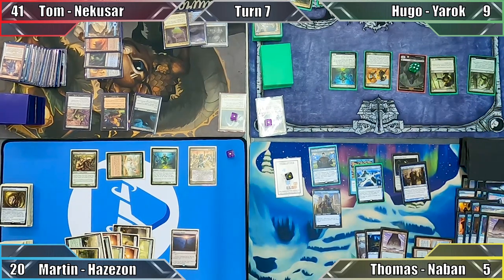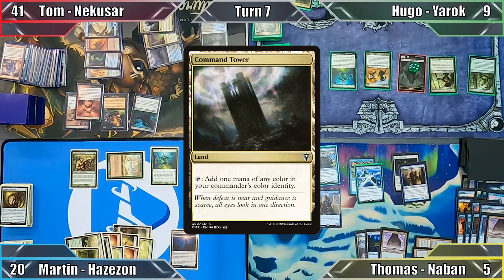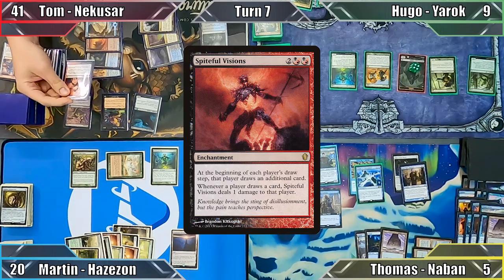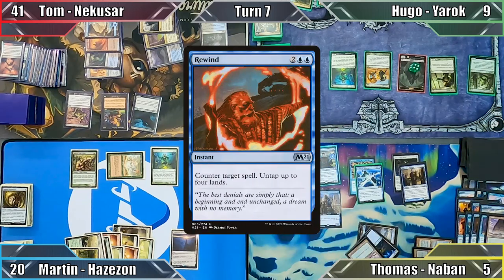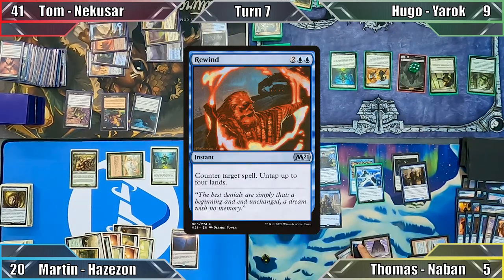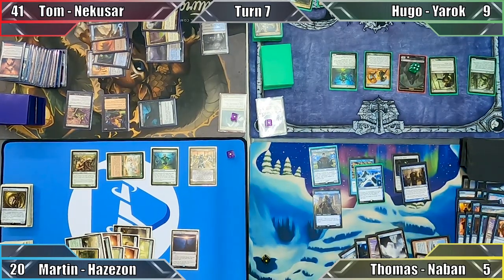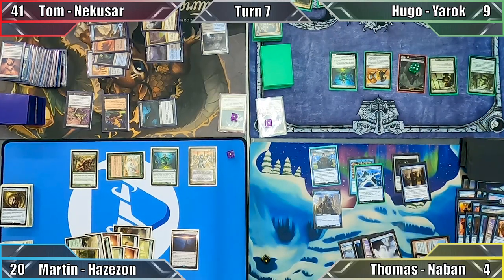Tom takes full advantage of his new hand by playing Command Tower, which he uses to help cast Spiteful Visions. Not wanting to die in his draw step, Thomas uses the last of his Treasures and taps out to cast Rewind, drawing a card thanks to his Archmage and untapping 4 lands. Tom moves to combat, attacks Thomas with Fell Spectre, Thomas takes the 1 damage, and Tom ends his turn.